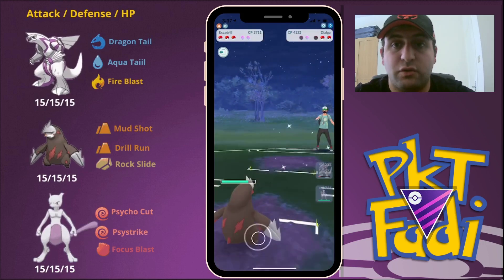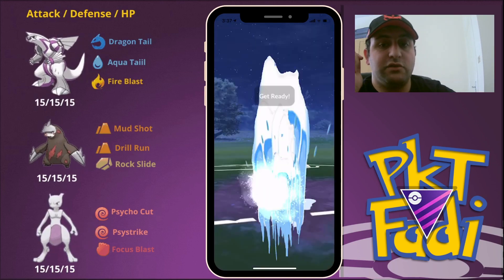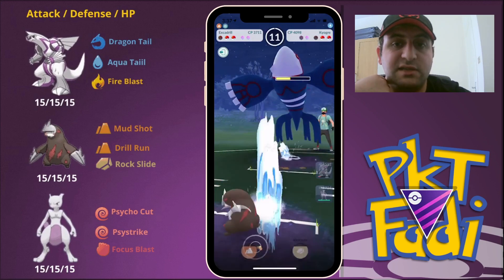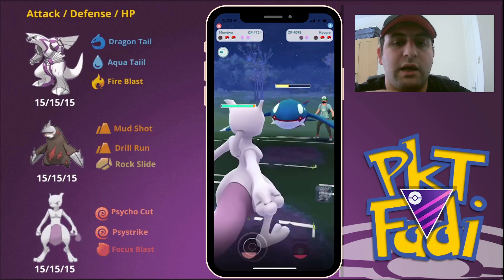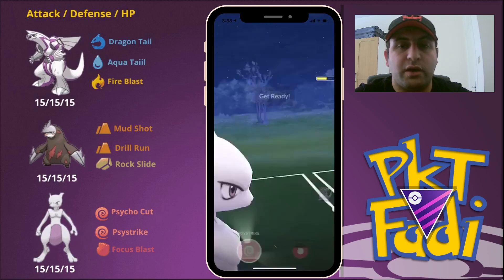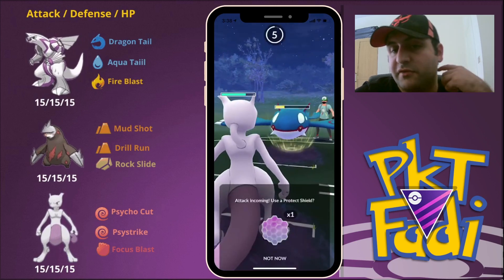Dialga isn't going to shield the Drill Runs at all — just going to let them go through. Now my opponent brings in a Kyogre instead of Groudon — very interesting. We're going to go for a quick Drill Run and then bring in the Mewtwo to go for consecutive Psystrikes. We bring in the Mewtwo and go for the first Psystrike. We're going to have to shield at least one of the Surfs from my opponent's Kyogre. My opponent goes for a Surf — we shield that and go for a second Psystrike. Will my opponent shield? Of course they're going to have to if they want their Kyogre to survive. So here we're just going to have to shield the second Surf.